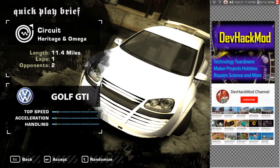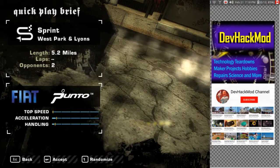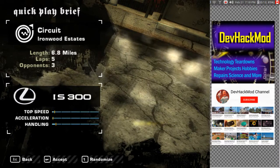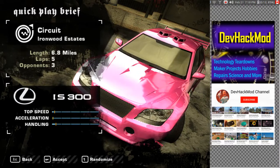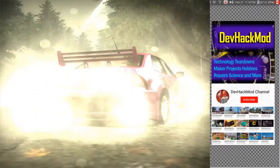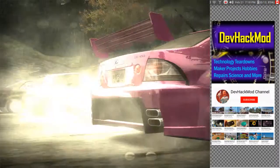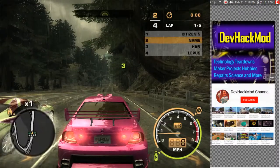Circuit, handling, acceleration. Let's randomize — Cobalt. Why did I blow that engine? Was it manual transmission? I thought it was auto. Maybe I have to change it to manual — I'll probably over-rev the thing. Anyway, let's try this Lexus. Hopefully it's auto, because I don't want to start shifting gears here.